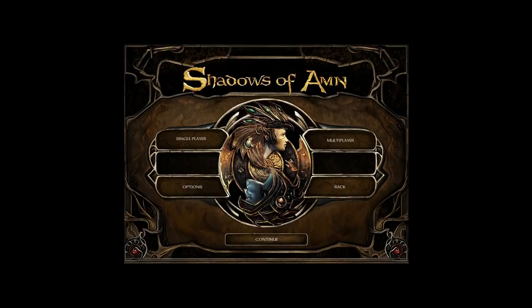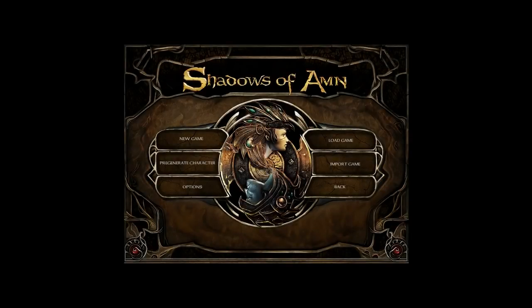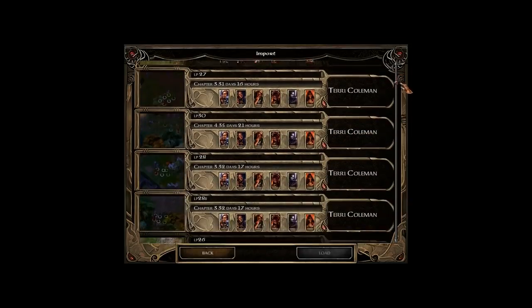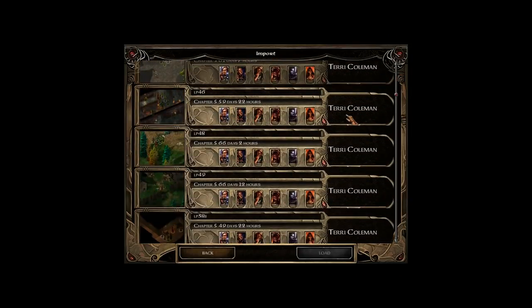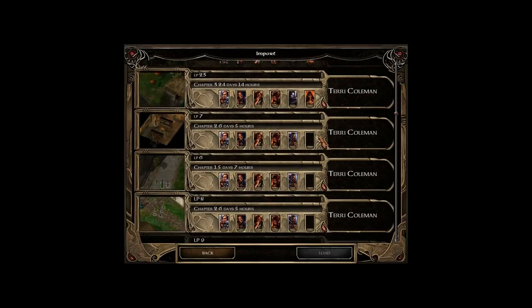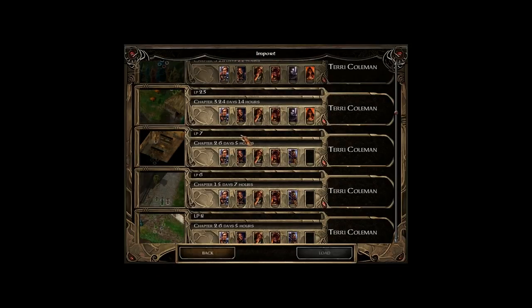What we're going to be doing is creating our character — and 'creating' is in air quotes, because our character has already been mostly created. There are various options here, including going back, but we don't want to go back. We're going to select single player and import our game. We're going to find our save from Baldur's Gate 1 — the final save. There are so many memories attached to all of these images, including the Merchant there, where you can buy various things.